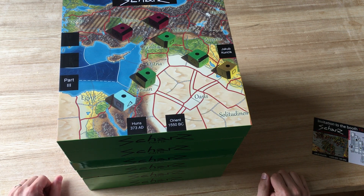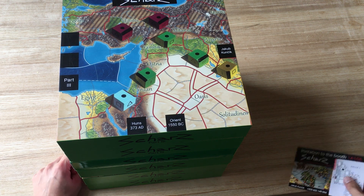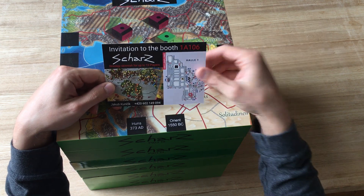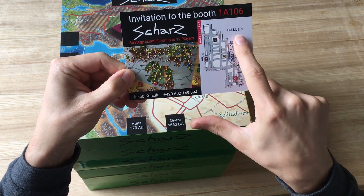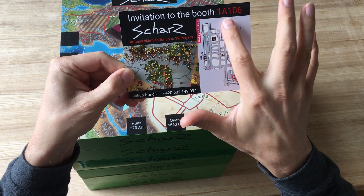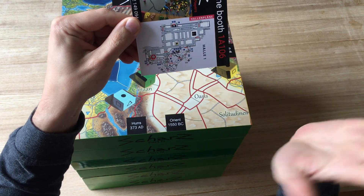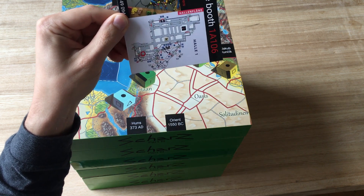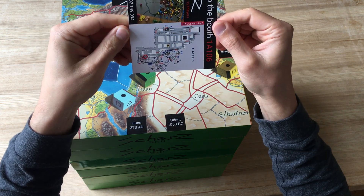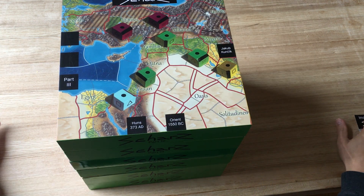First thing: as you know, next week is the Spiel 2022 show and we are there. That's from last year, so you can see we are in Hall 1, position 1a-106 — same as last year. We are left from the main door, so you can visit us.